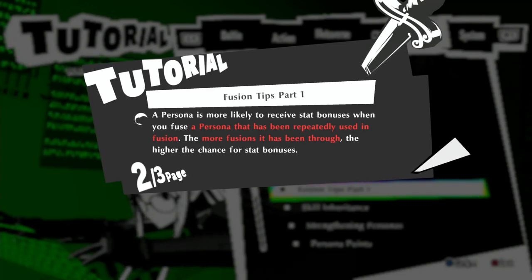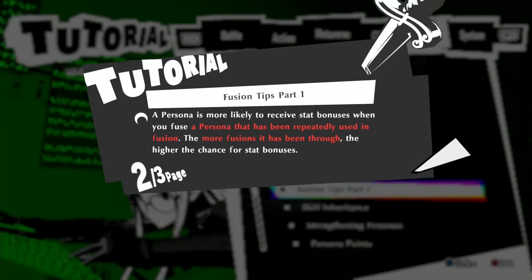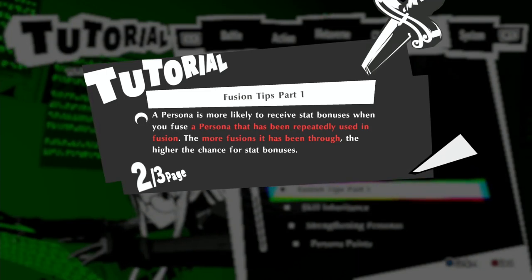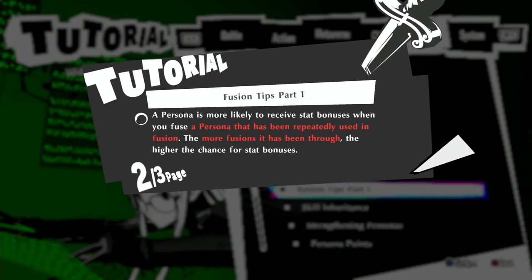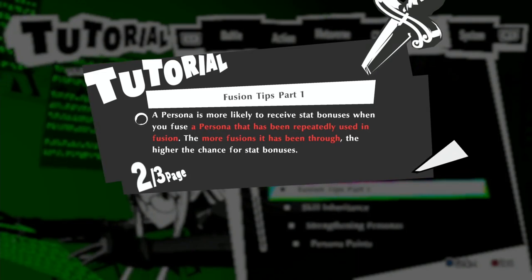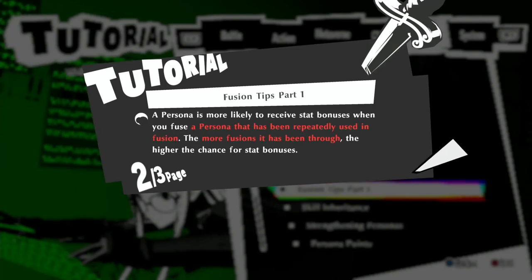If there's a specific persona you want, just fuse into that one with the key persona, and then when the key persona becomes that one, register it and fuse that key persona into a new one. When you fuse it into a new one, you can go back to the one you previously registered and pull it out — because it's no longer the key persona, you can pull it out and keep it at max stats.